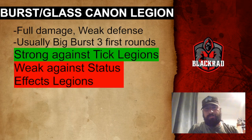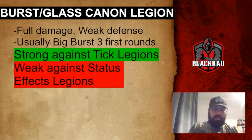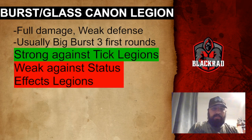This is possible because of some specific key heroes. Glass Cannon Legions or Burst Legions are strong against Tick Legions, and they are weak against Statue Effects Legions. I'm going to show you four examples of Burst Legions so you can understand what they are and which heroes you'll find in them.